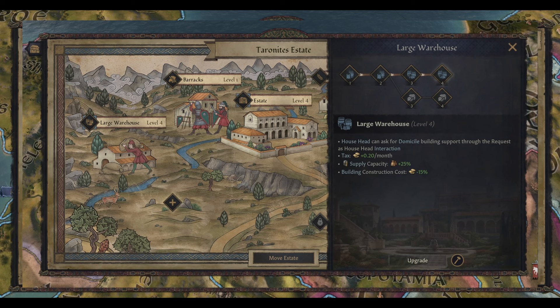In the second screenshot you can see the large warehouse, which has two options splitting out after level two. The path chosen here is the top one, which gives you an interaction unlock with the house head, additional tax, additional supply capacity for your armies, and building construction costs minus 15%. With other systems in the game you could stack building construction cost reduction considerably — if you're a stewardship-focused character you could potentially get up to 50, 60, maybe 70% reduction. How they balance this is going to be interesting to see. The bottom branch we don't know yet but presumably offers a slightly different set of bonuses.